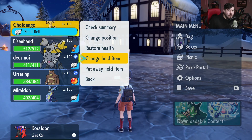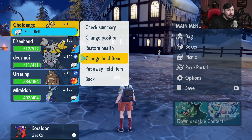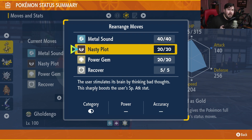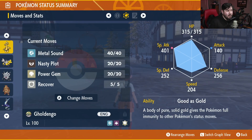Before we talk about moves, I do want to mention that Gholdengo should have the Shell Bell as its held item — if you don't have one, you can get it at the Delibird Gifts in Lavencia. For Gholdengo's moveset, there are four very specific moves he needs to know; luckily he learns three of them naturally and only one via TM. Those moves are Metal Sound (learned naturally), Nasty Plot (learned naturally), Power Gem (via TM), and Recover (learned naturally). Once you have that done, your Gholdengo is pretty much set and ready to go.